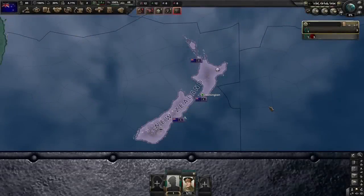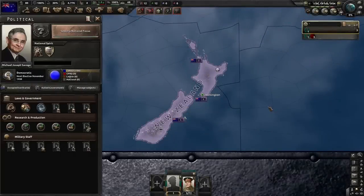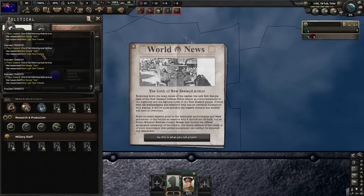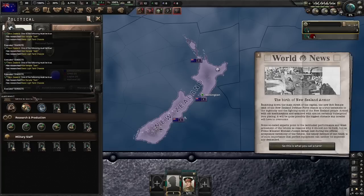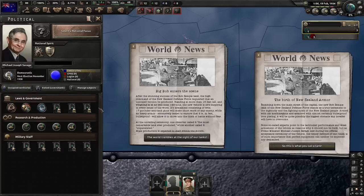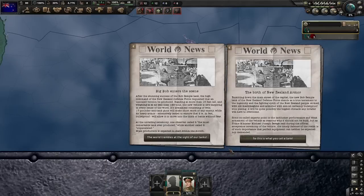While our focus is on news events, let's go back to New Zealand. Most people have heard of the Bob Temple Tank and its associated events - News.270. But you'd be forgiven for not knowing there are actually two events. The other event is News.271: Big Bob enters the scene. It's rare at the best of times for New Zealand to actually research the Bob Temple, so the Big Bob is just not very common at all. These events also only fire for New Zealand and majors, so it's actually quite rare to see these events at all. But they're still pretty neat.